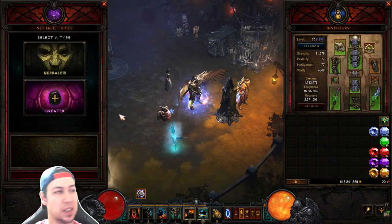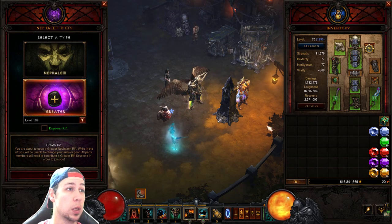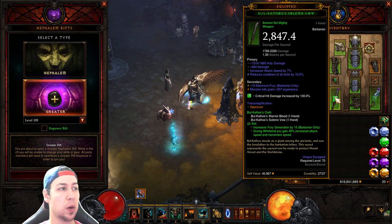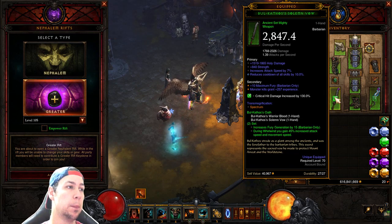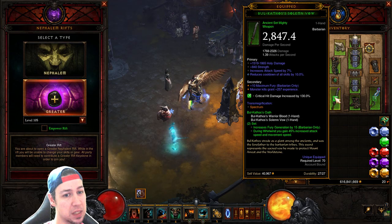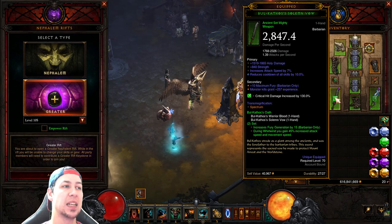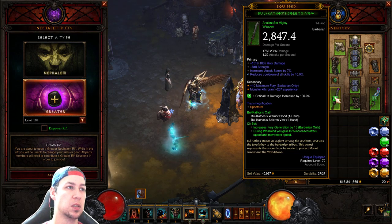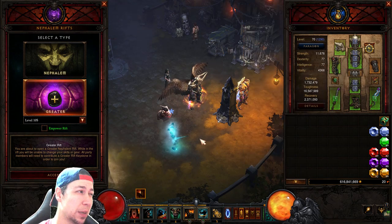We're going to jump into a GR 105 and show you how well this really works. We're using Bul-Kathos swords instead of The Slanderer and Little Rogue so we get that bonus 45% increase to attack speed and movement speed. So even at five stacks we're not going to turn to stone — keep that in mind when you spec The Slanderer, which I have specced for area damage.